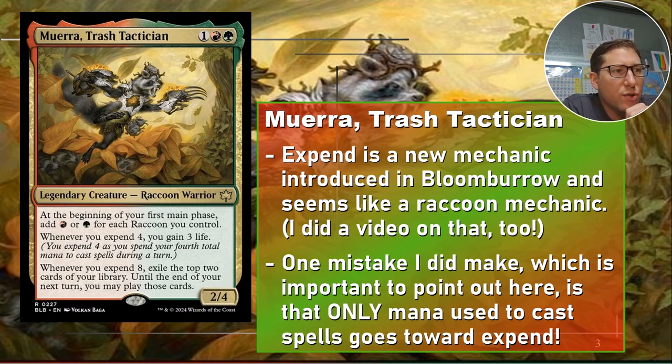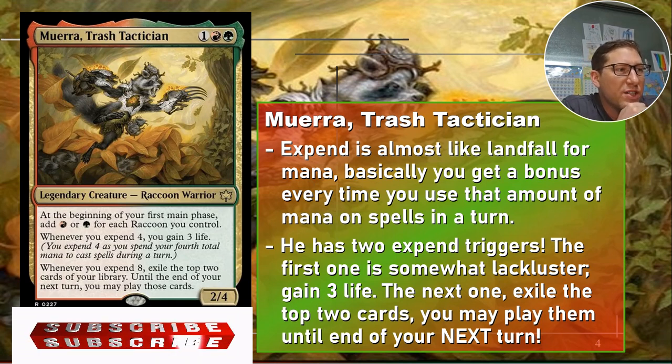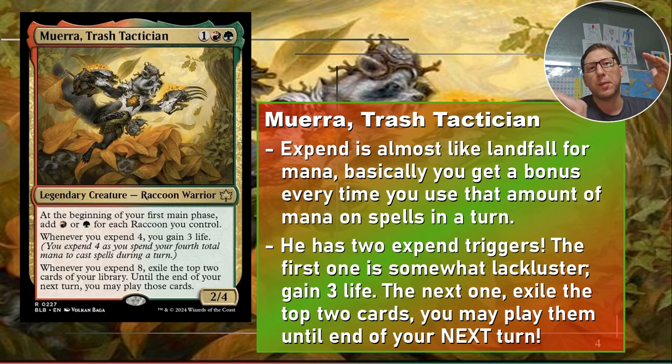Expend is a new mechanic introduced in Bloomburrow and seems like a raccoon mechanic — it's mostly focused on raccoons. One mistake I made: only mana used to cast spells counts, not abilities. Expend is almost like landfall for mana — as you use mana it automatically counts it and you'll set off whatever effects there are. It's once per turn, which is different from landfall. You can't keep spending every four mana and keep triggering it. The first four mana you use on spells that turn — that's it. You get that trigger, and then next turn you can do it again.